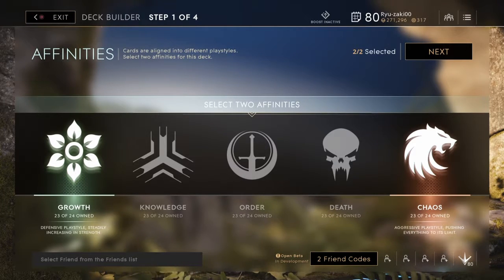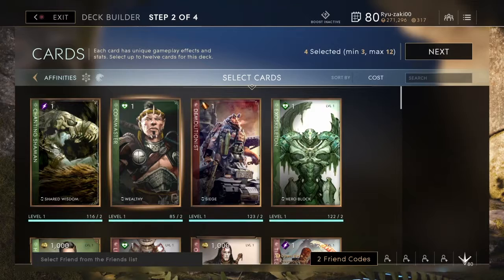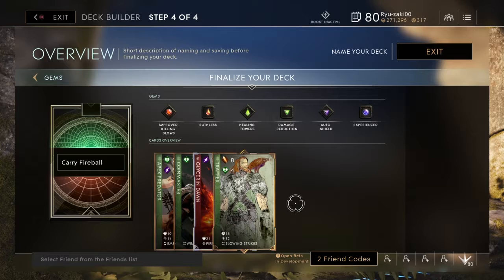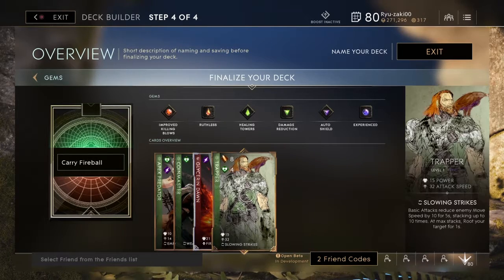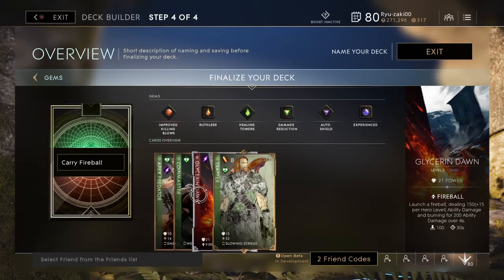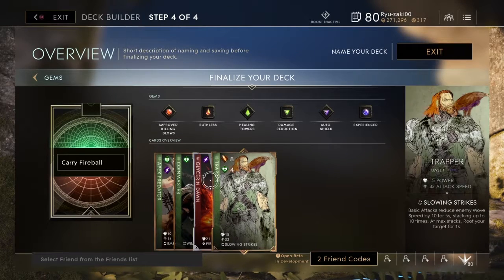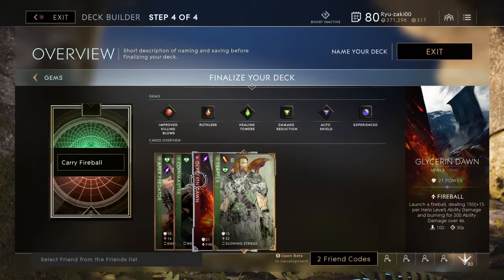All right, so we've got another fireball deck here — Chaos and Growth, this is the carry fireball. You want your sparrow to throw a fireball? Yes you do. It's a simple deck. We went for Chaos and Growth; growth is the obvious winner here, but we wanted the fireball in, so we needed the chaos.